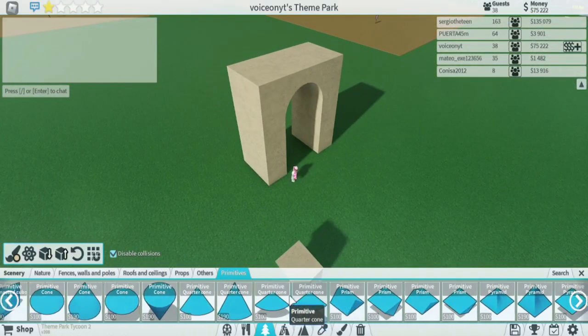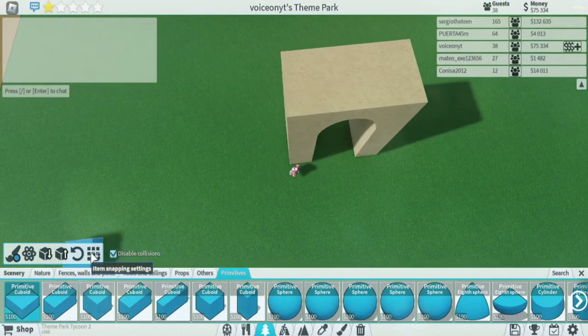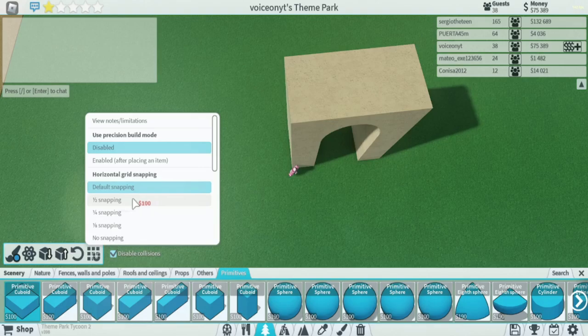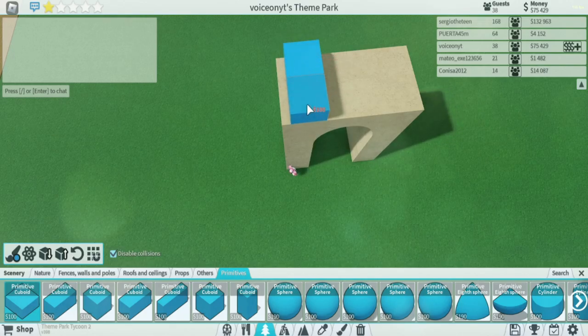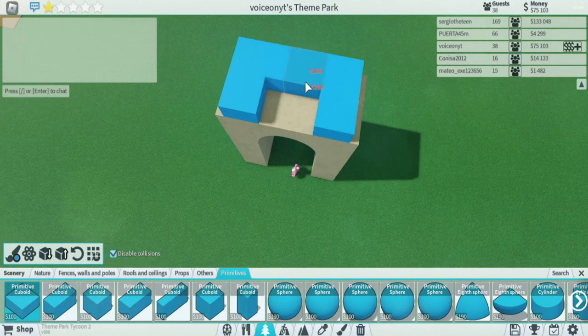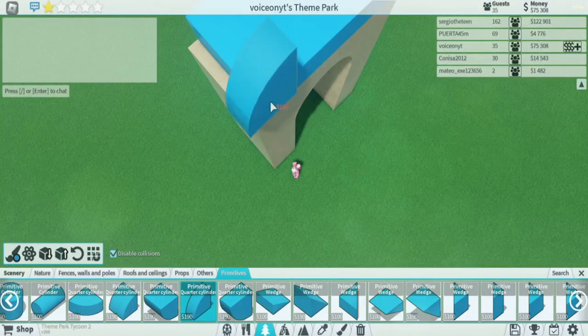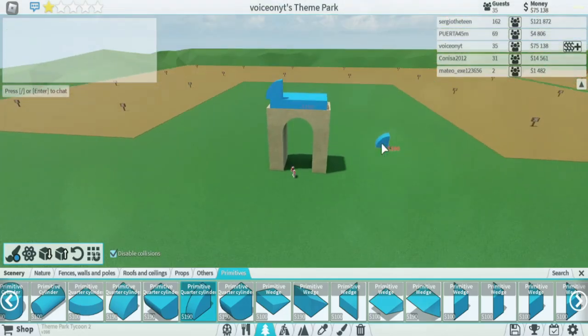What you want to do now is go back and get your primitives — this one right over here. This is where you kind of want to use your disable collisions. For horizontal we're going to go to fourth snapping. You want to move one block out from that and place it in. We're going to go all the way to the corner and one block out, just like that, and replicate that all the way throughout. Then go ahead and grab this primitive edge piece.